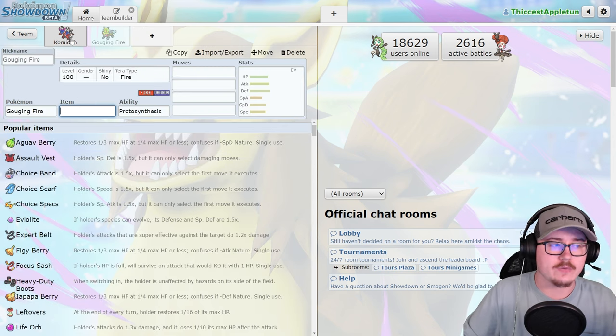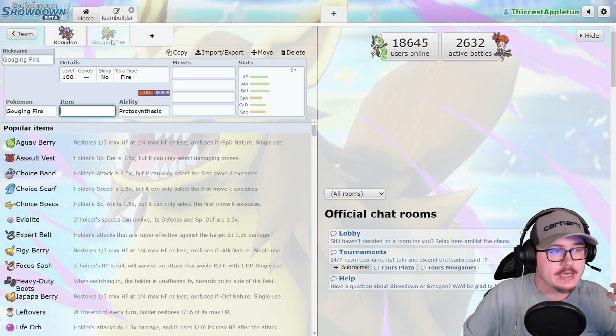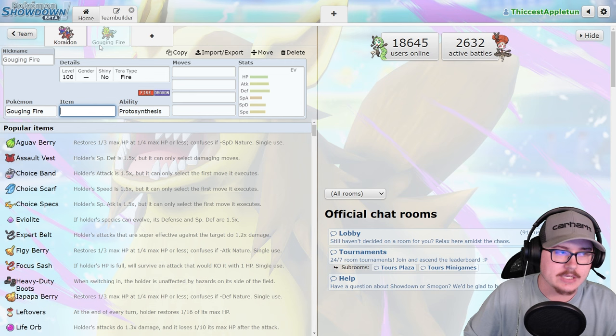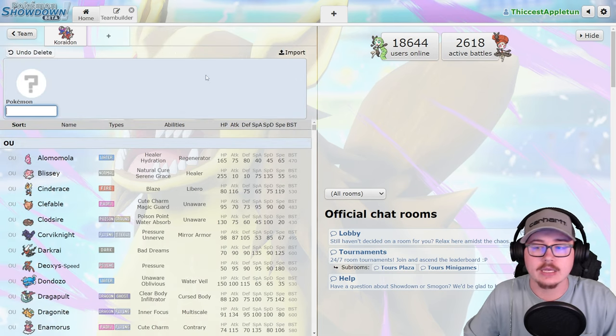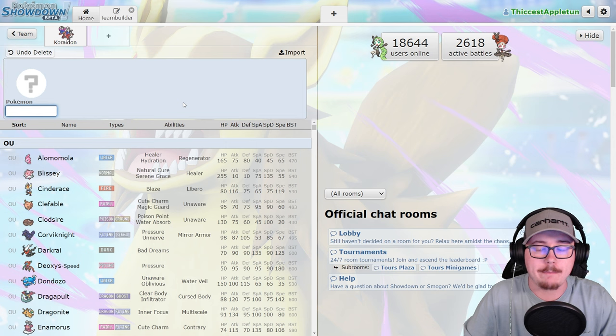The issue with Gouging Fire on a Koraidon team is that if you're forced to Tera Fire, you're both weak to Rock and Ground. If you Tera Steel to get away from Flutter Mane, you're both still weak to Ground — it's just not a great type combination. I don't think the Gouging Fire setup is as good with Koraidon as it is with Groudon. Walking Wake doesn't work well either, as you're sharing that Dragon-type weakness.